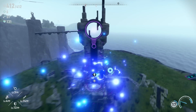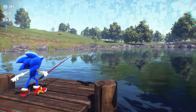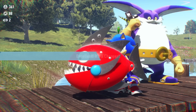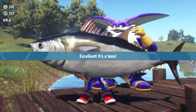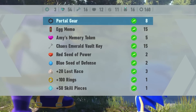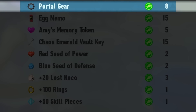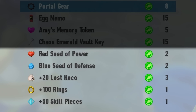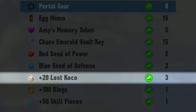You can use purple coins to retry instantly. With good timing and the perfect cast, you'll be able to catch a bunch of fish and other items. Earn treasure tokens for Big's shop, where you can buy memory tokens, portal gears, vault keys, and more.